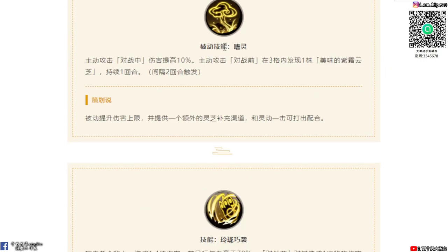有玩過單機板的朋友們應該都知道，領取的閃避率超級高，基本上很難搞到領取。好，我們來看一下技能部分。被動技能是零，主動攻擊對戰之中傷害可以提高10%。主動攻擊對戰之前，在三個內發現一株子雙雲之的時候，持續一回合。被動提升傷害的上限可以再額外提。